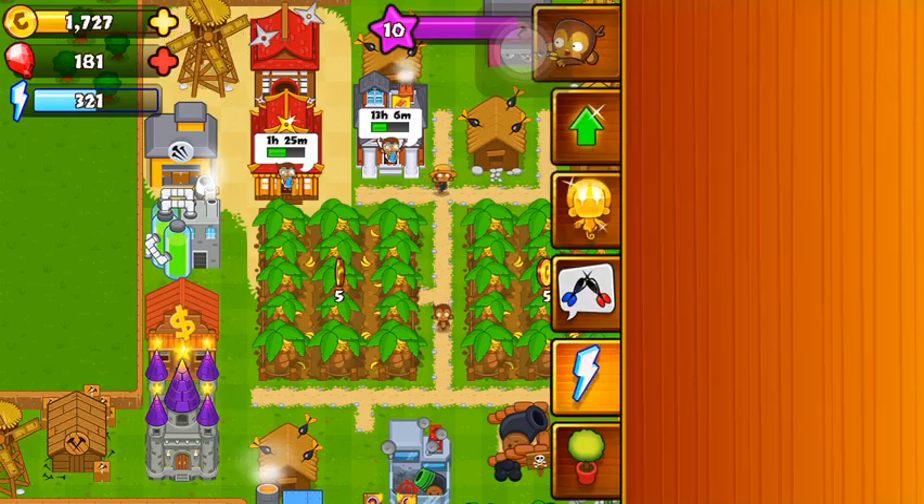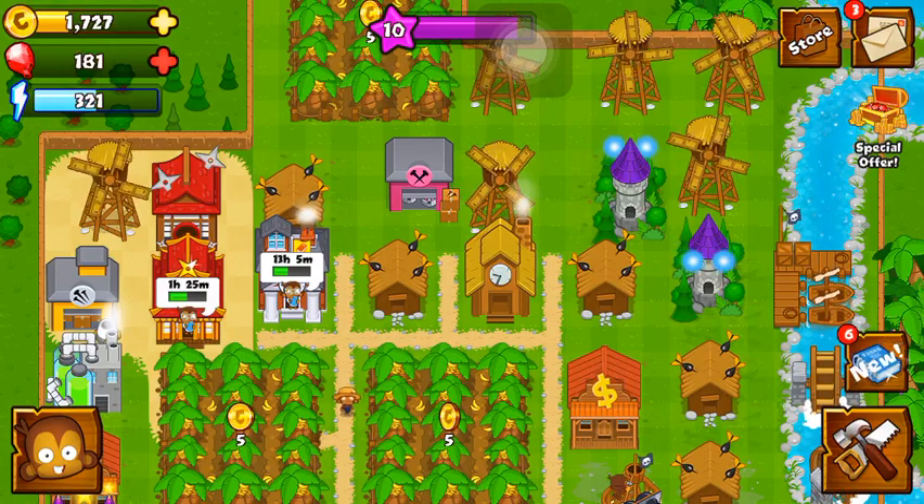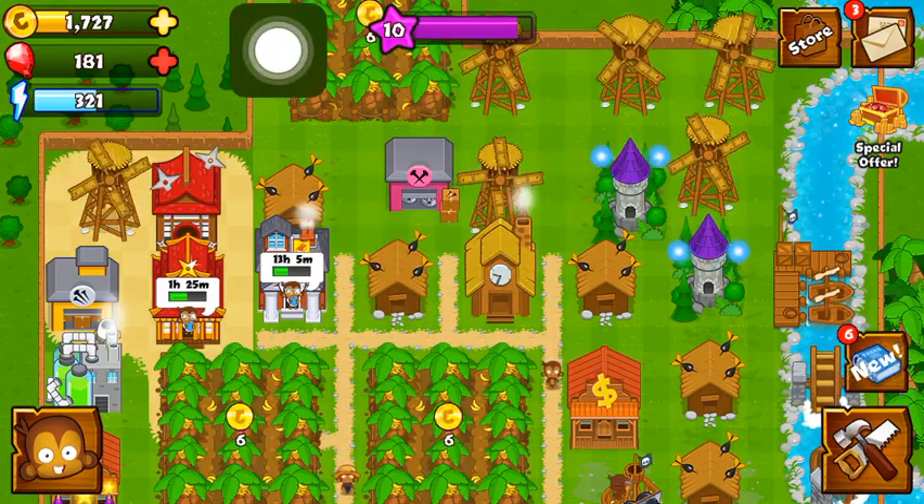As soon as banana farms are unlocked, you go here to the lightning bolt, click that, and you drag your banana farms. Make sure you have four spaces — yes, these banana farms require four spaces, all of this just for one banana farm.